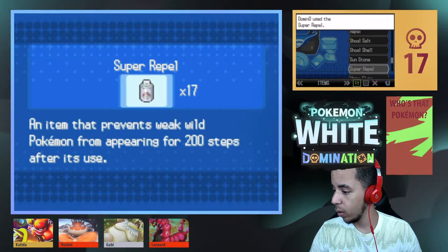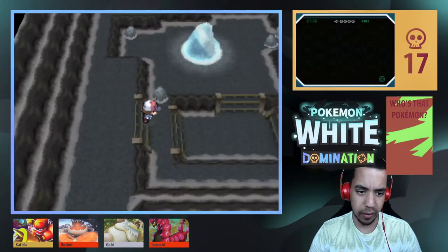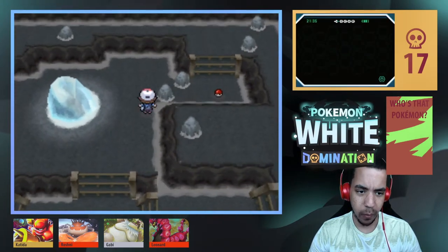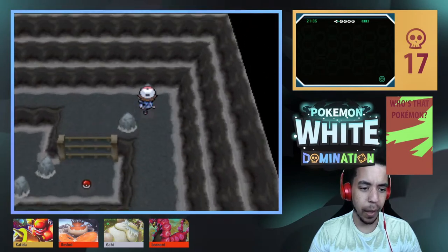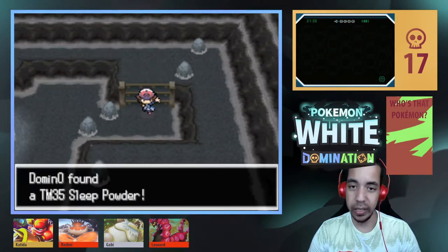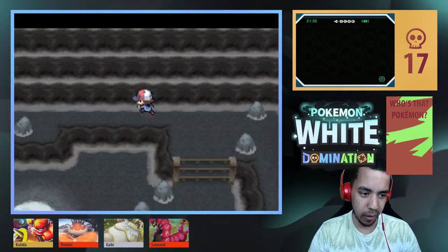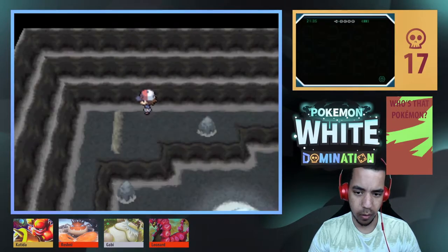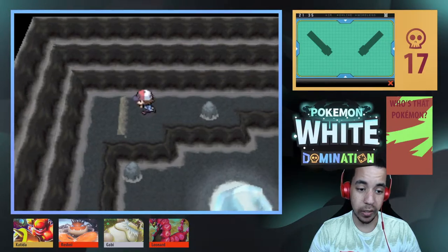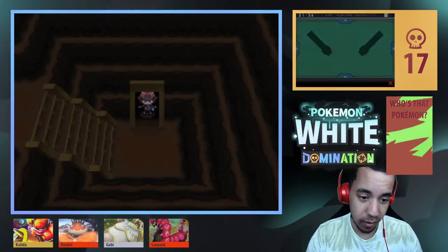Oh no — I don't think I can go there. I don't think there's anywhere else in this game. I think in Black 2 White 2 there's more to this — it goes down and you can catch Regigigas down here. Hold on, we're learning stuff today. I'm not a Twist Mountain expert.